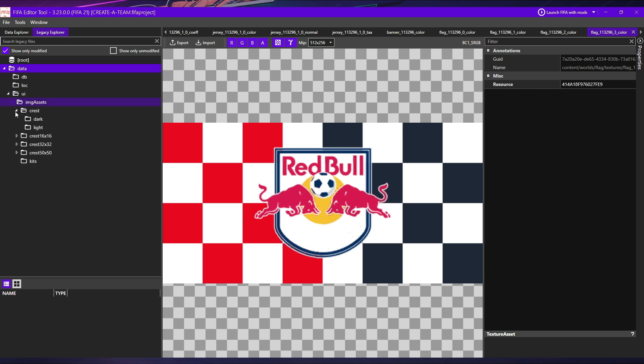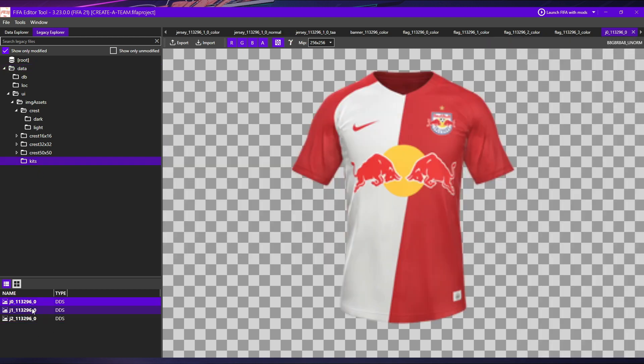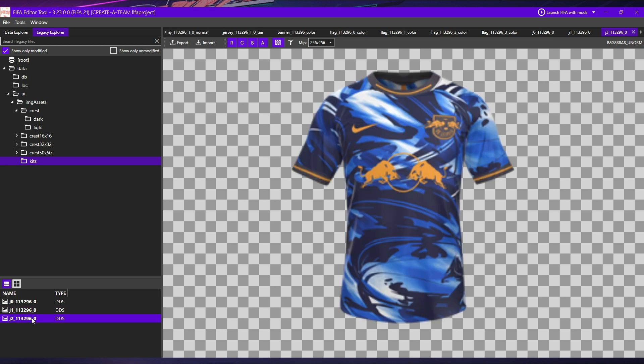Moving into the Legacy Explorer and clicking 'Show Only Modified' again, we can see the files I've added to improve my Red Bull franchise team. Starting at the bottom: the first thing we're looking at is kits — these are the mini kits that appear in several places, including at the start of career mode when looking at teams and in team sheets. You might not notice these sorts of things until you're actually in there modifying things, but they're all part of what makes the game feel complete.